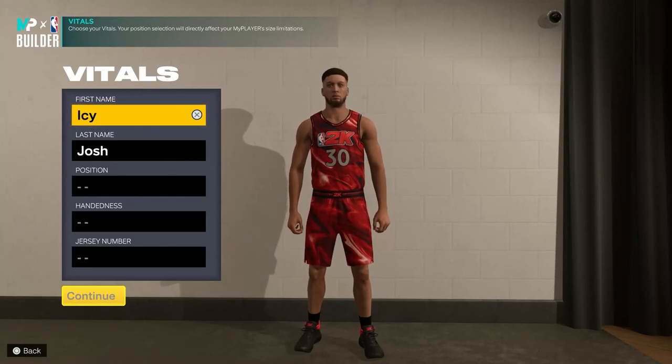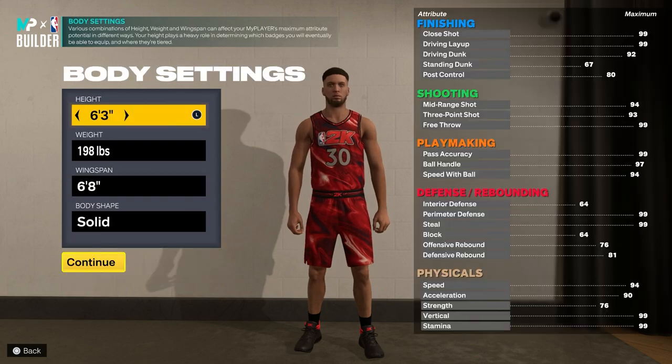Today I'm going to show you guys how to make the best Steph Curry build in NBA 2K23. For the position you want to go point guard, and for the height you want to keep it at 6'3 like Steph Curry.